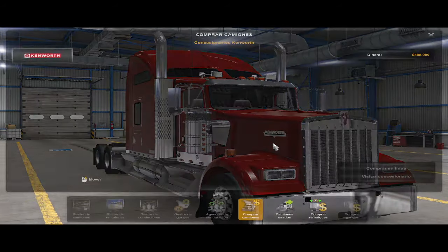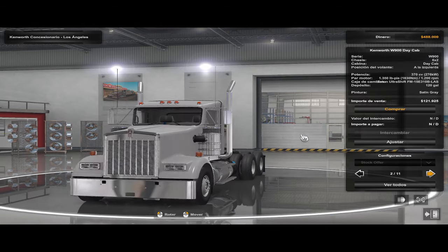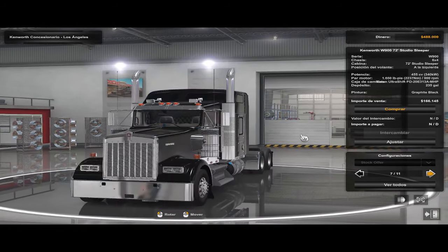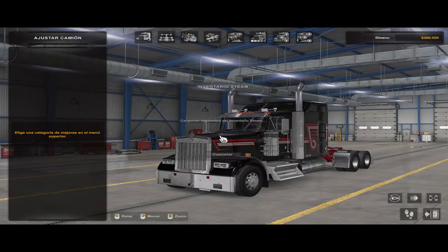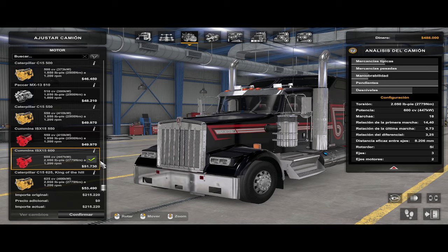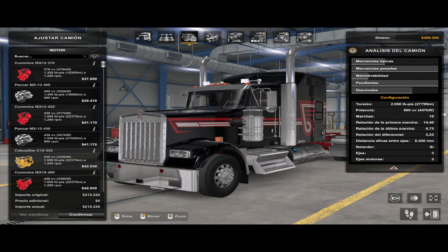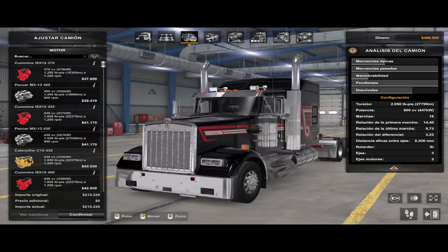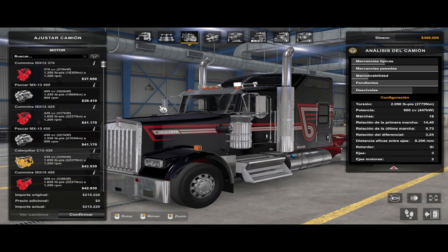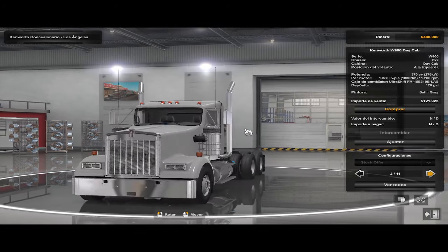Bueno, no tengo camión comprado, así que vamos a buscar aquí en la base un W900. Por cierto, solo ese concesionario tengo de momento porque agarré un perfil nuevo, sin nada de mods. Solo necesito mostrar los motores. El primero viene siendo el... un momento, esperen. ¿Qué está pasando aquí? Este camión no recibió los motores. En la nueva versión debió cambiar el SI, ya no es solo W900. Vamos a cambiar de camión, vamos a poner otro W900.